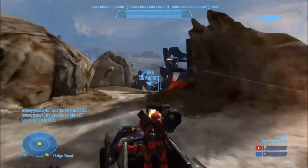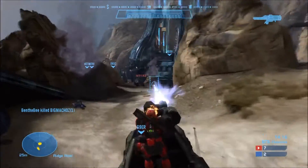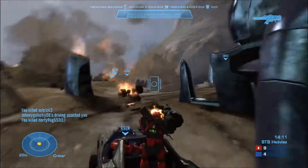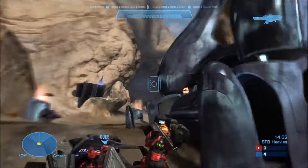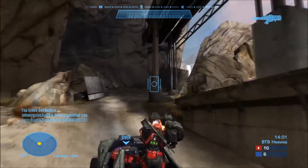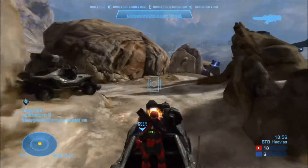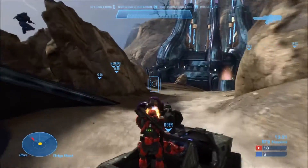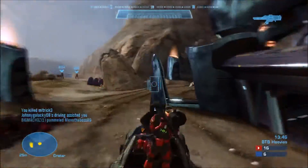Now for the actual driving tips. Number 1: slow down. There are times when putting the hammer down is a good thing, but more often than not it is the last thing you want to do. When you are speeding as fast as the hog will go, you are much more likely to flip your vehicle, thus kicking you and your gunner out, making you a sitting target for grenades and other munitions. So slow the vehicle down to keep better control.